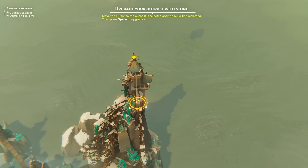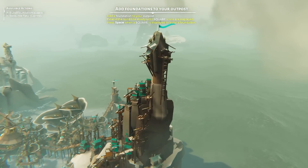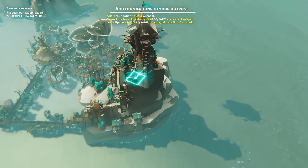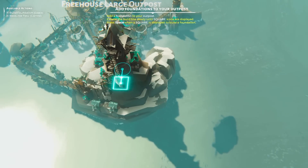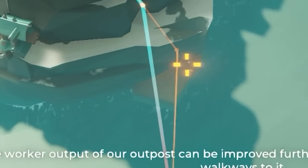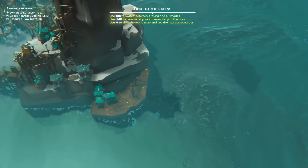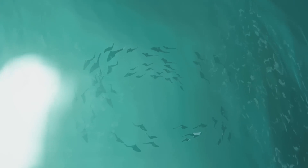We can also upgrade our outpost — if we click on that and upgrade it to stone we now have a stone outpost, which is quite precariously perched. Look at the foundation at the bottom, sort of hanging over the edge. Now we can actually add foundations — you can see a little square icon on the node. If we do that, look at the bottom, we've just built a little foundation down there. If we build several of these, look down here — we have some new land and new houses going up!